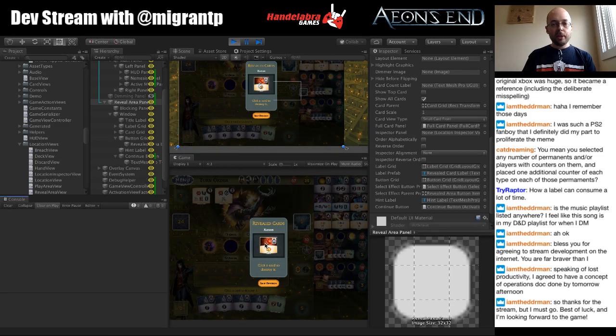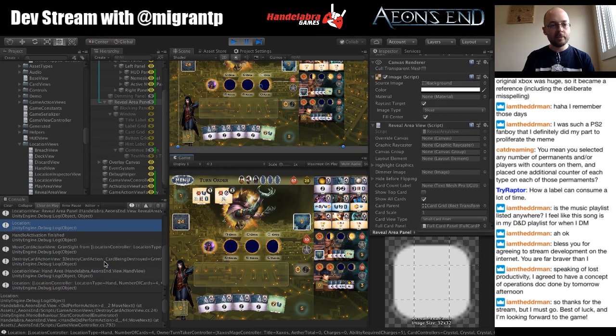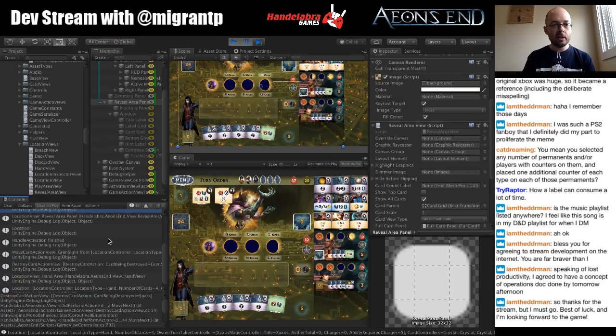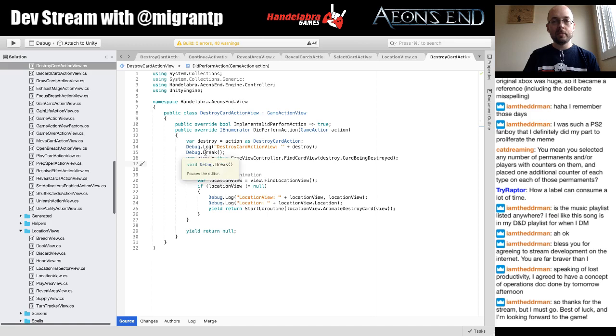Now we're finding the right location view — the location is null but that's fine. Importantly it closed the panel, because before it was calling the logic on the wrong object and hiding the wrong thing. So now we proceed and go on with our game. Another destroy card action view gets called because it's destroying Grim Sight itself, and we move along to the casting phase. Everything worked! That was the source of that panel not going away — this rogue component. Good to know.